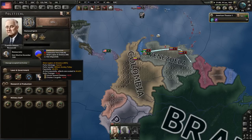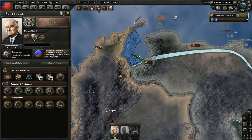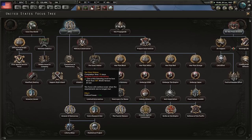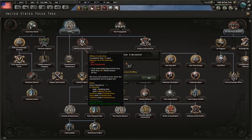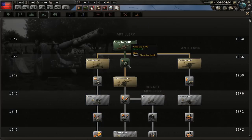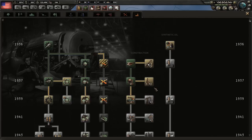Now we just wait for the change in government. Remember, do not conquer Venezuela yet — because some of these focuses require you to be at war as well. For example, one requires 80% world tension or being at war, another requires 30% world tension or being at war. So you can use your tiny war with Venezuela to bypass those focus restrictions.